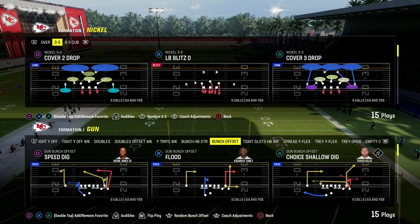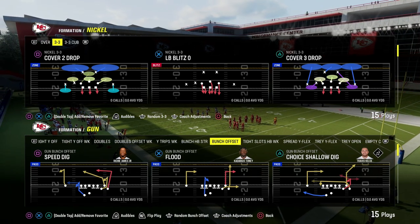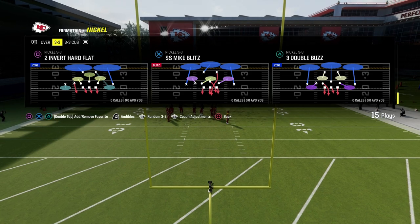In this video, I'm going to show you the best blitz in the beginning of Madden 24. The reason this is the best blitz is because it's the best defense — it will contain mobile quarterbacks, it will also have really good coverage behind it, and it has the best personnel in the game, and it can create the best defensive adjustments.